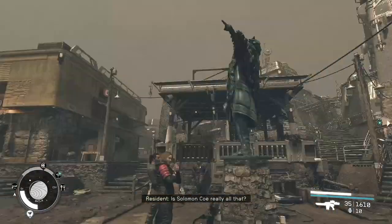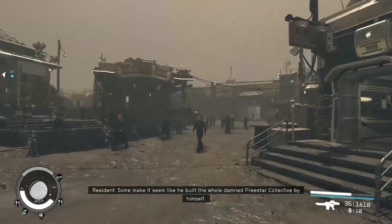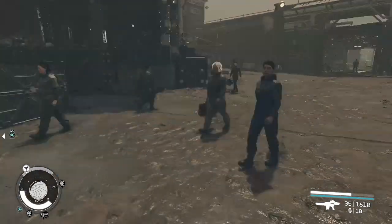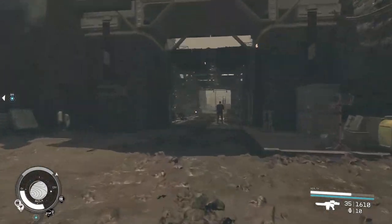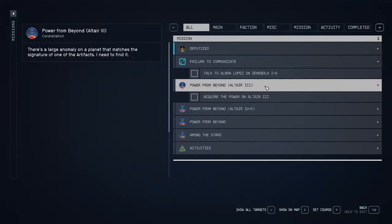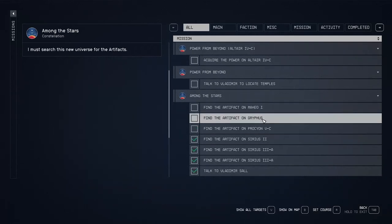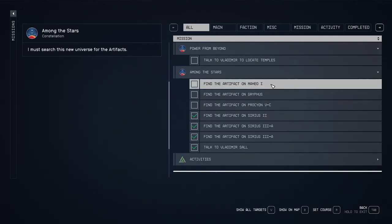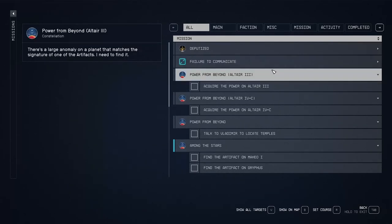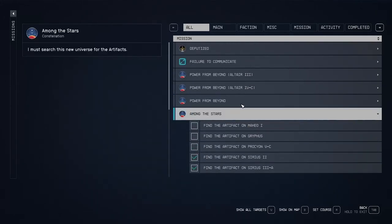I don't think we're gonna go and speak to Emma Wilcox just yet. Is Solomon Cole really all that? Some make it seem like he built the whole damn Freestar Collective by himself. Well, maybe he did. Look at all these folks. Let's head out. I think next we will go and get some more artifacts - we've got to find the one on Griffiths and the one on Maheor. Let's go grab one of the other artifacts and go from there.